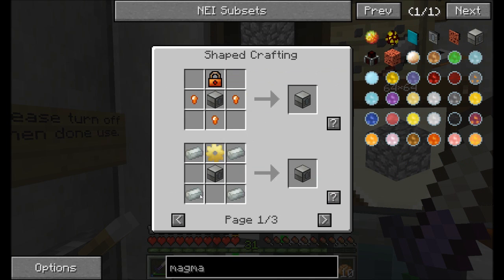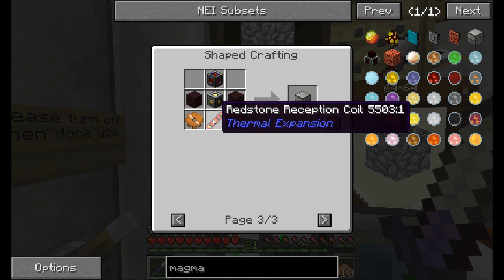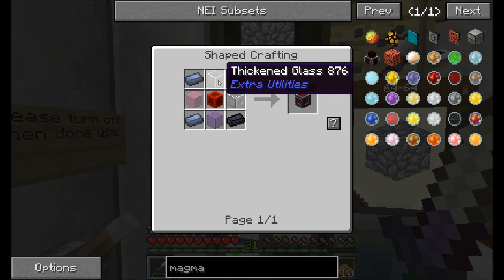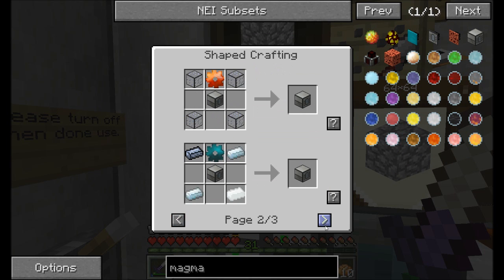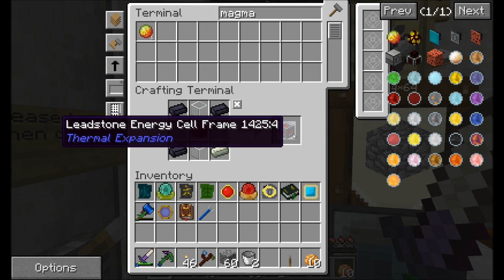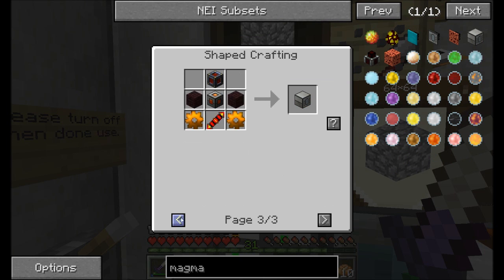So magma crucible, unless it changed, requires nether brick and more copper gears. And I need a leadstone energy cell. NEI not being able to differentiate between the different machines is definitely messing me out because I have to cycle through stuff. It stinks.